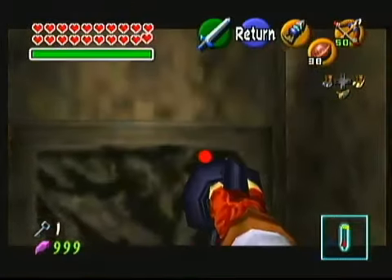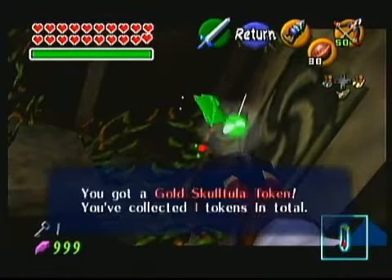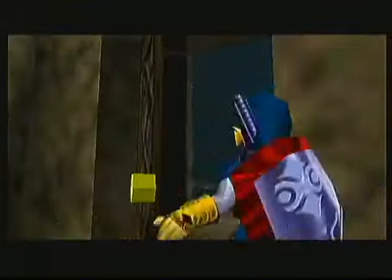If you take a step forward and use a Deku Nut, you can stun all three of these Skulltulas at once. And then the first gold Skulltula token is up here on this wall.